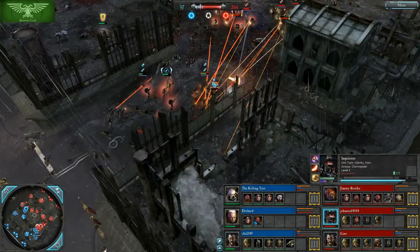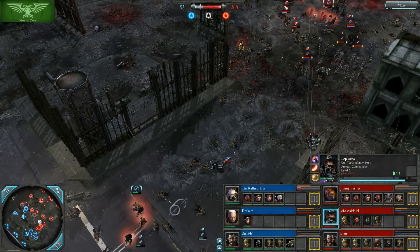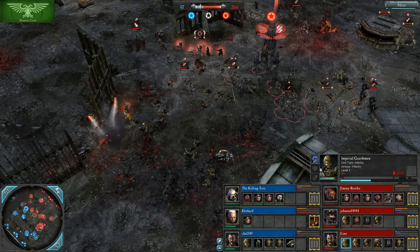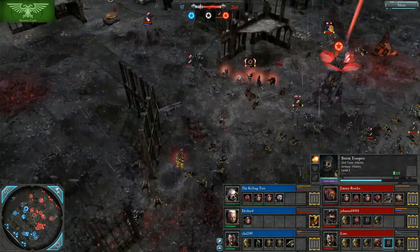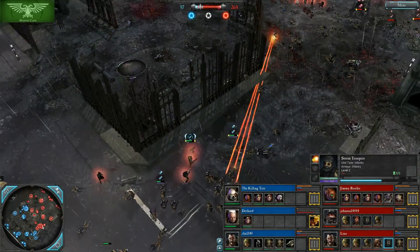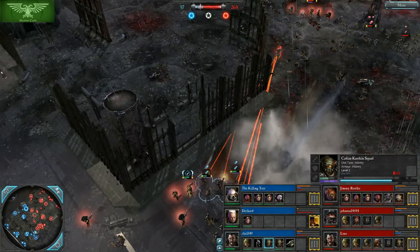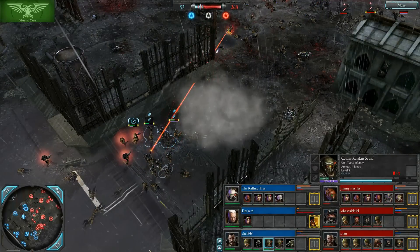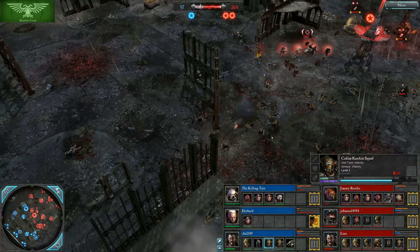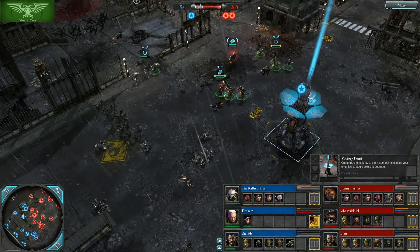Assault Marines go down for Deckard — how did that happen? He's going to lose the Plasma Cannon Devastator as well. There's just too much ranged fire here: Kastrigans with Meltaguns, double Plasma Guardsmen, as well as some Assault Kit Stormtroopers — a lot of ranged fire from Lino. Looks like Chey may be about to answer back with his double Kastrigans, but they might be walking through a smoke shell. Killingtree is holding his side, which is a little surprising.